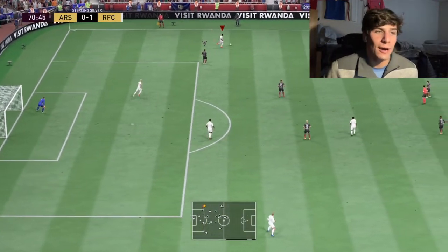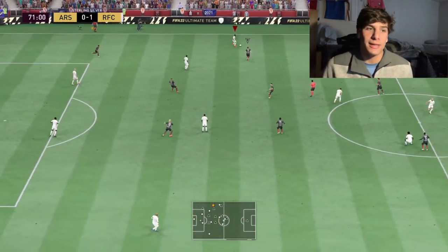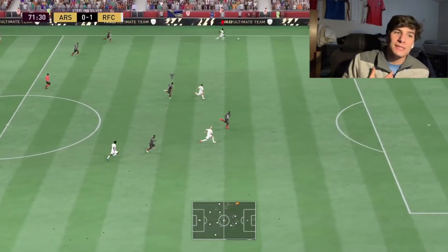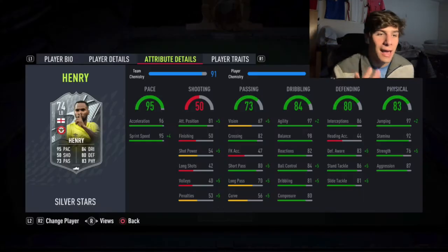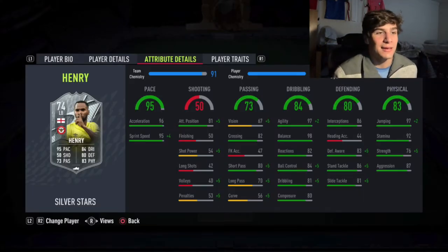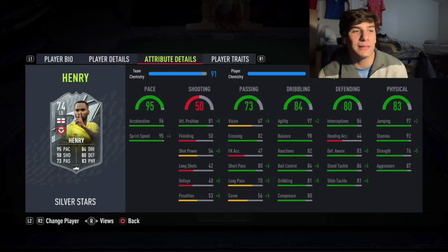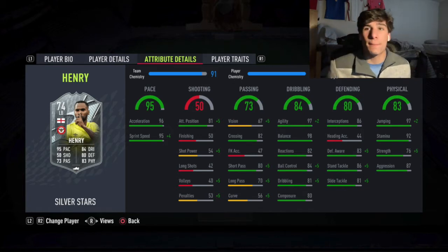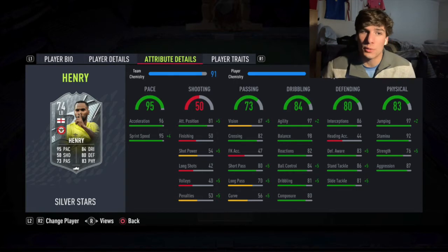Another thing to look out for on this card is the passing is good. The base stat is 73, but the real stat that matters is the 80 short passing — it's plus five with basic and I think that's really all you need. Long passing is a bit low, but it didn't really seem to affect these fullbacks; left backs and right backs seem to be able to make all the passes we need them to make, both through balls and crosses with short passing.